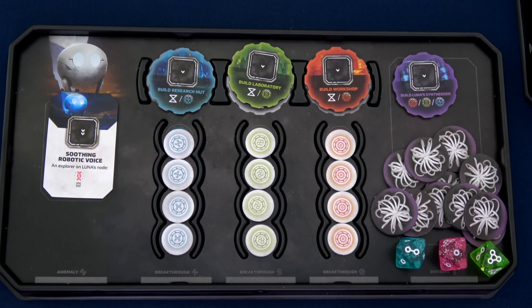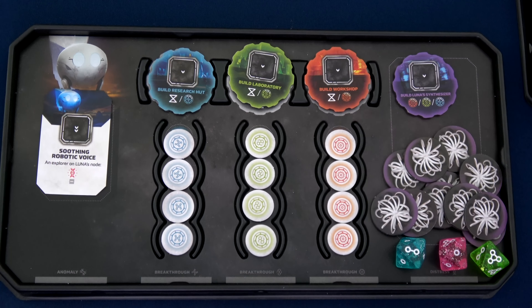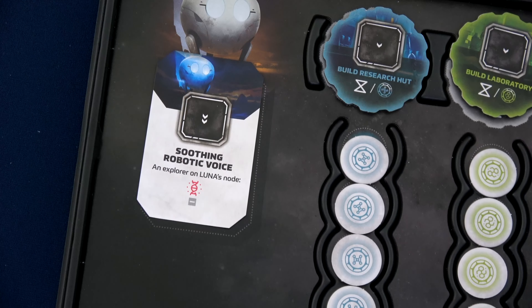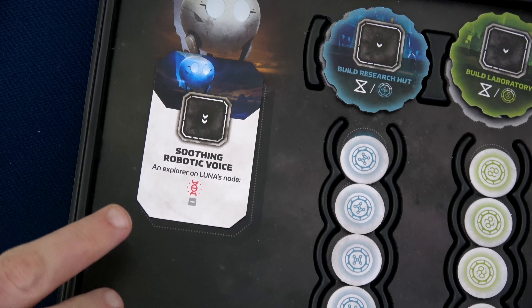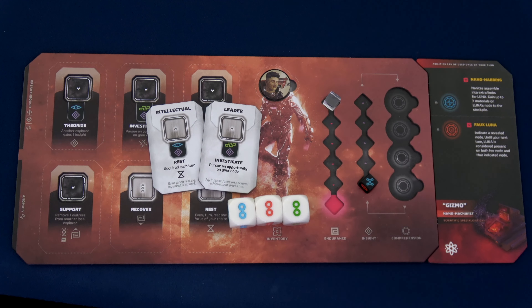Each planet has a specific primary function card for Luna. We have the card called Soothing Robotic Voice. Chad or Sophia can place one of their focus cubes here, taking it down by two pips, to allow an explorer on Luna's node to remove one of their distress. We've now completed the basic setup. Now let's set up our two astronauts, starting with Chad.